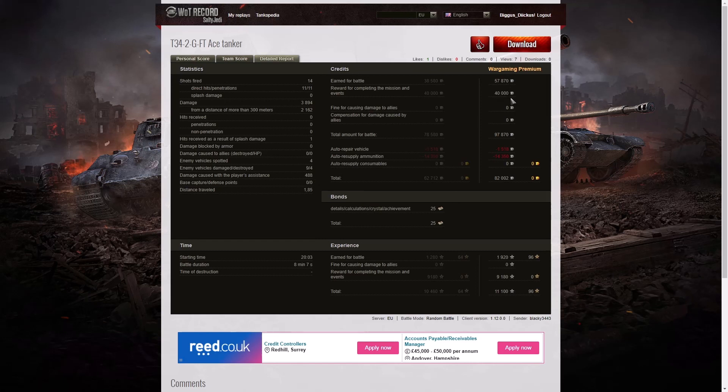57,870 credits for the game, plus 40,000 for completing a mission — 97,870 altogether. After repair and ammunition resupply, he took away a profit of 82,002 credits. He got 25 bonds out of that battle, plus 9,180 for completing a mission, and took away 11,100 experience points altogether.